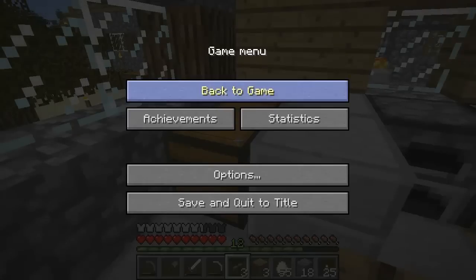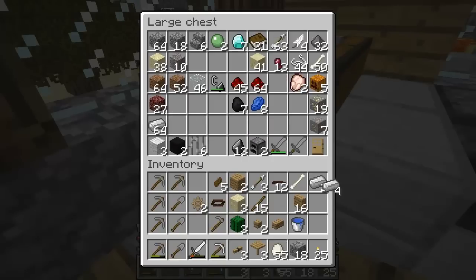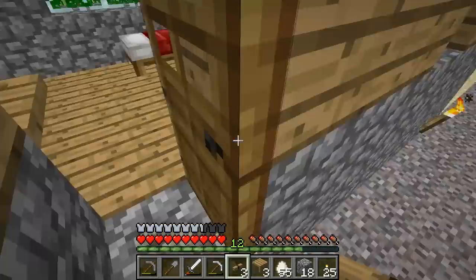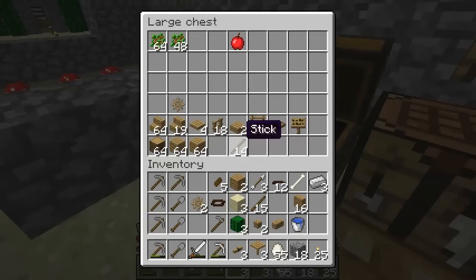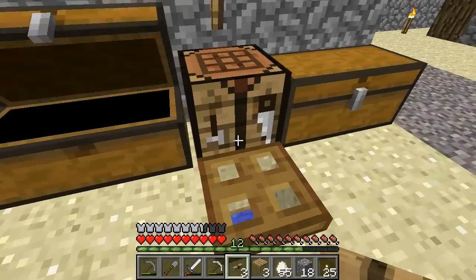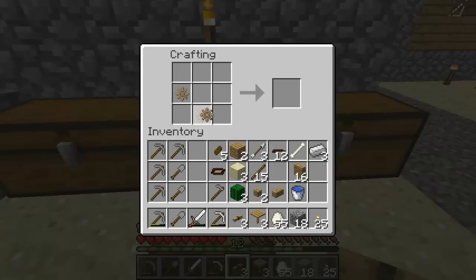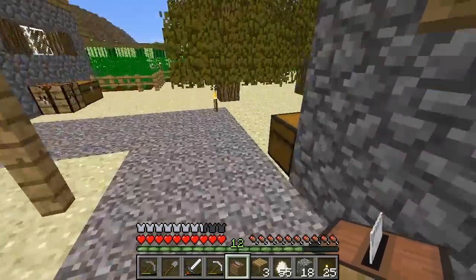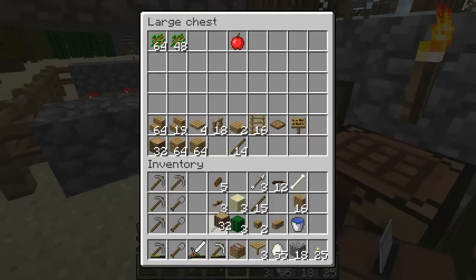I gotta find the saw recipe again — we need another iron ingot because that one broke. We need a belt, three gears, and two wooden planks. We have one more gear — perfect. Three iron up top, two wooden planks on the bottom and we got ourselves another saw. I'm gonna connect this right now.